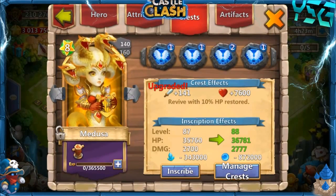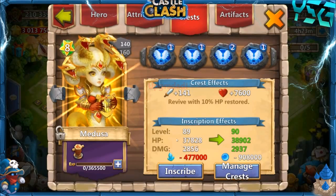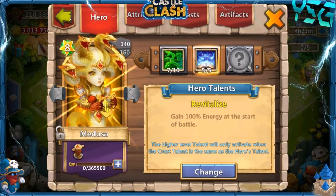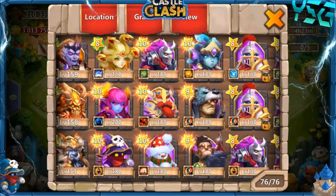Her inscriptions are at 86. Let's go ahead and inscribe her a little bit — take her up to 89 inscriptions. I'll probably take that to around 90 somewhere in there, just to get her stats a little bit higher. We've got almost 8,000 attack total and around 107,000 health total. Definitely a lot better stats now.